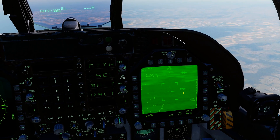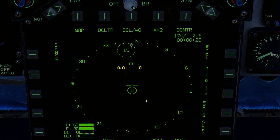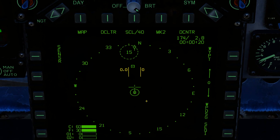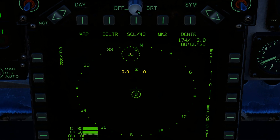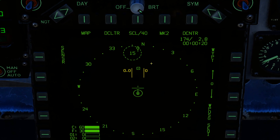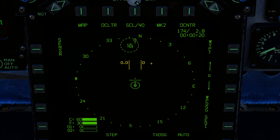Zoom out and I'm not even going to look at this pod. I'm just going to look purely here. So that square that you see moving around, that is where my targeting pod is looking. So what I'm going to do, I'm going to put that square right in the middle of that number 15. I'm not even looking at my targeting pod, just putting it right in the middle.